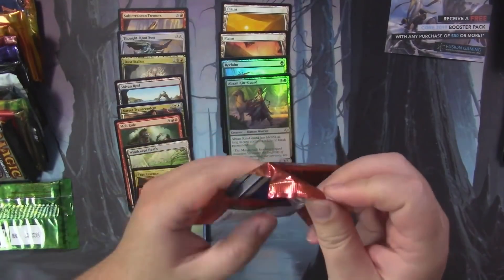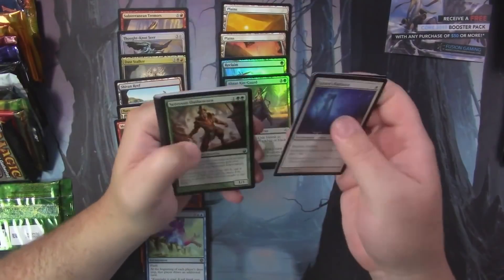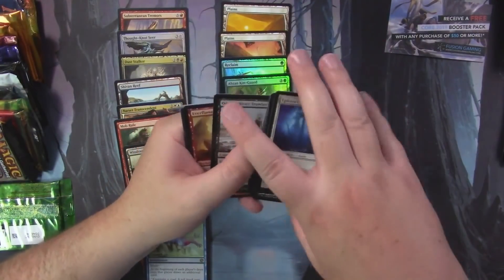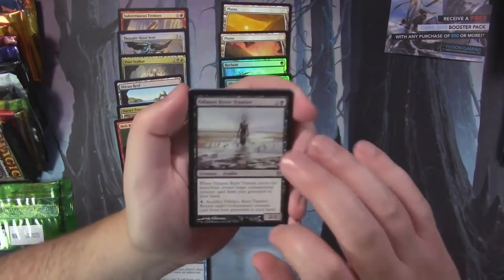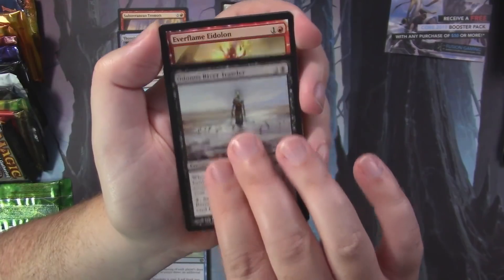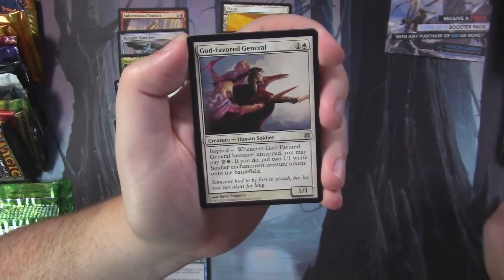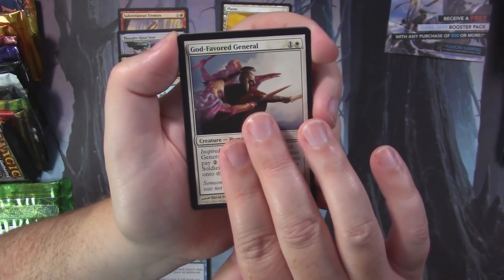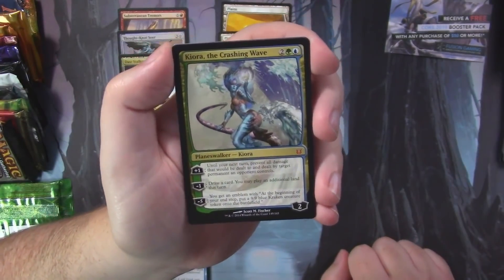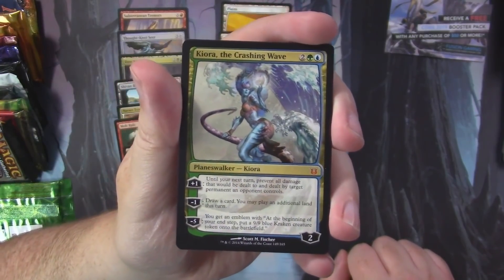Born of the Gods — or as everyone calls it, Born of the Gamble — because all you're really hoping to get is a god. We've got Odunos River Trawler, Everflame Eidolon, God-Favored General, and our rare — hey, another planeswalker! Kiora, the Crashing Wave. That's a double walker week — we've got two planeswalkers in one session.